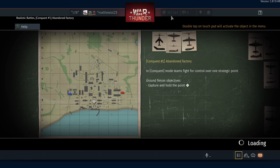Hey, what's going on guys, Ultimate Flyer here back with another video. In today's video we're going to be driving the Russian reserve tanks — these are the T26 and the BT5.